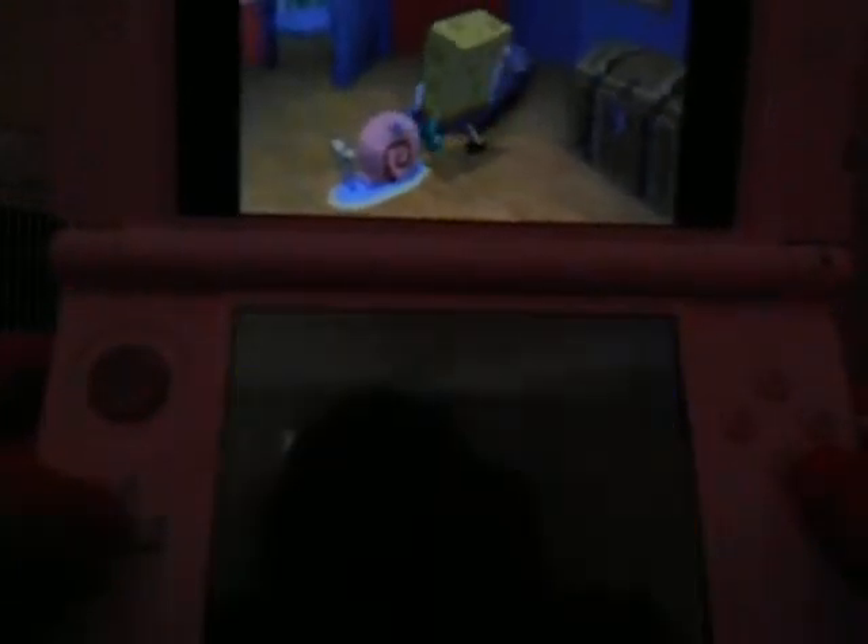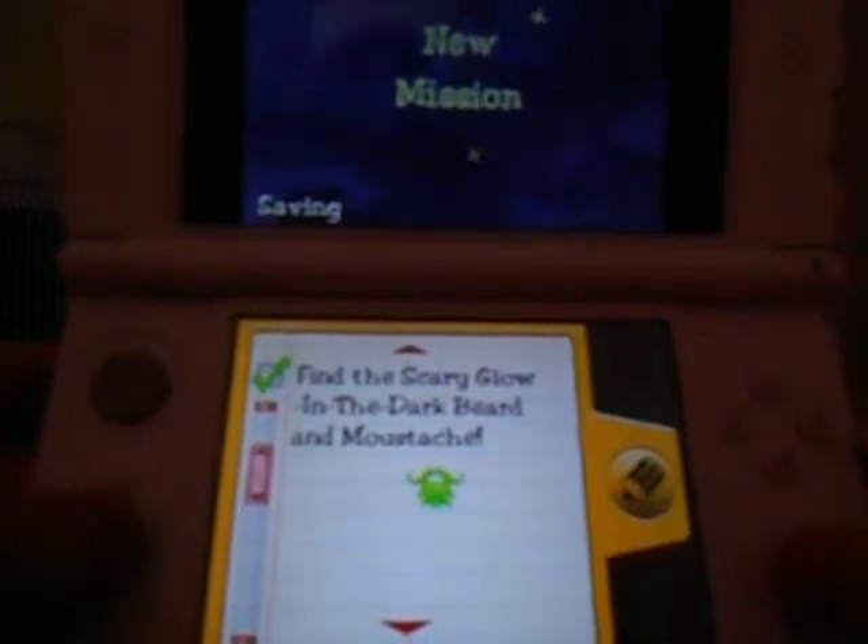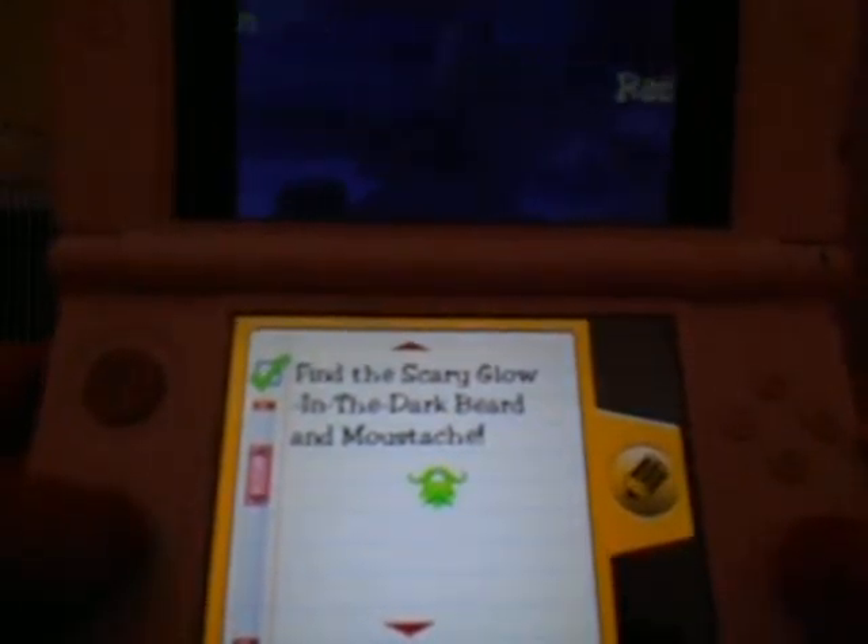Let's go to our chest to put it away. We also got our homework — we can now go to Mrs. Puff's Boating School. There's also this scary glow-in-the-dark beard and mustache, and there is a reason for that.